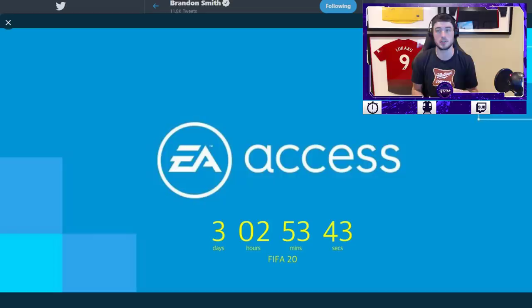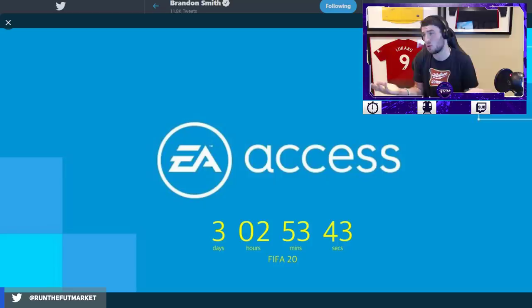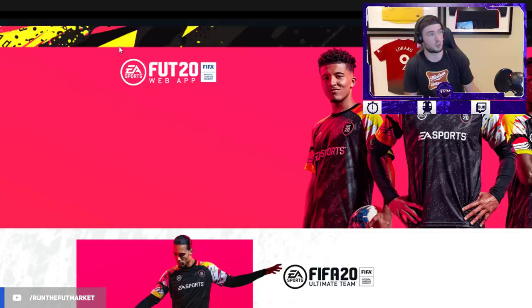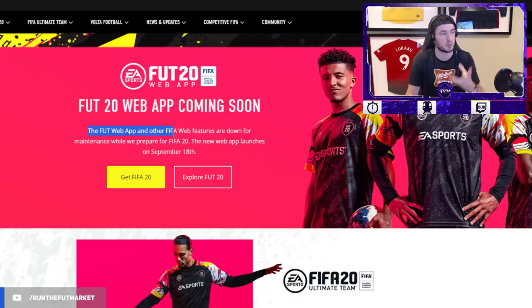All of you guys will be playing EA Access, so just keep that in mind — on Thursday you will 100% be playing FIFA 20 all around the world. It may not be at midnight and sometimes it may take some time to get on. Last year with EA Access, FIFA actually came out on EA Access before the web app. I think they're planning — if you go on to the EA website right now and search up the EA Sports web app, I can do that right now. If you go onto the FIFA 20 or FIFA 19 web app, they've taken the FIFA 19 web app down and it says the web app and other FIFA web features are down for maintenance while we prepare for FIFA 20. The new web app launches on September 18th.